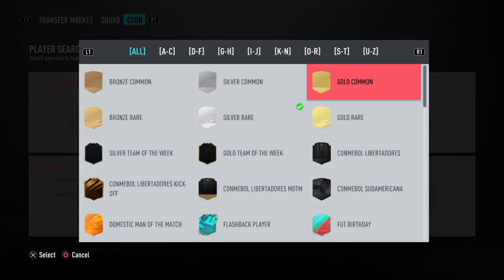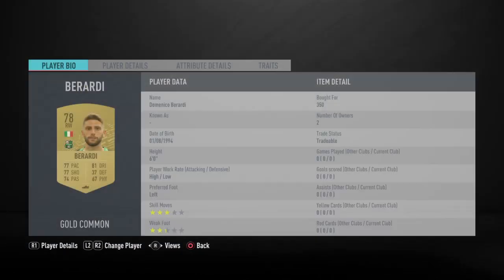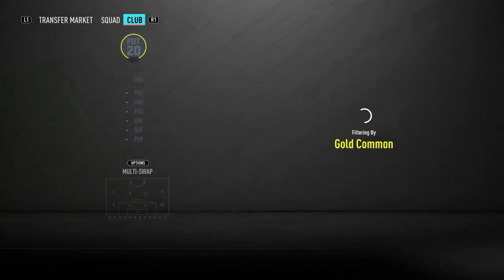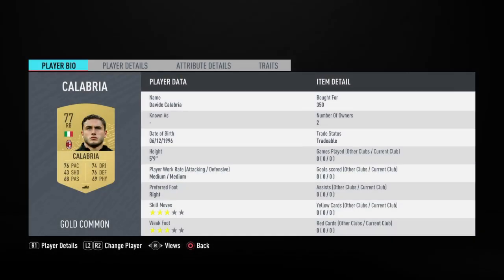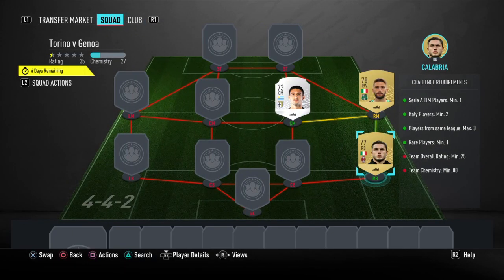Down the right-hand side, we're going to have our two players that are from Italy. We'll start with Dominicio Bellardi, an SBC player who everyone knows — he's used all the time, he's been used for years. Then he's going to be strong linked to Davide Calabria for another 350 coins, giving them both full chemistry.